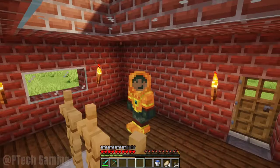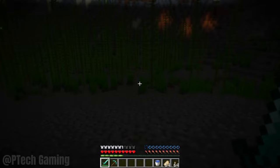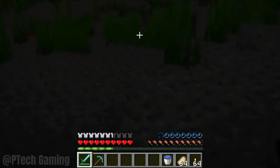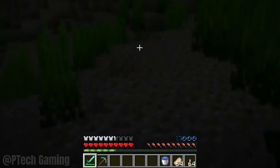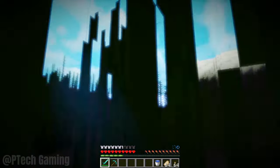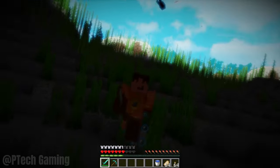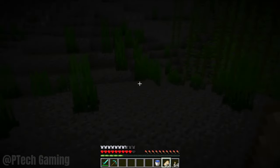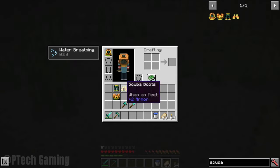I just want to make one thing immediately clear. Only the scuba diving helmet grants players the water resistance buff. So wearing just a chest, leggings, or boots will not prevent you from drowning. You can technically only wear just the headgear, but this doesn't mean the other parts aren't useful either.